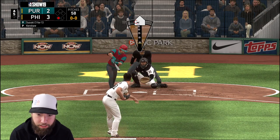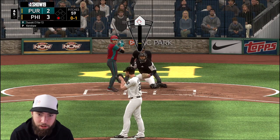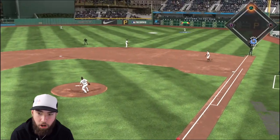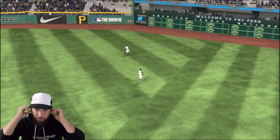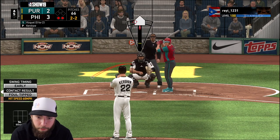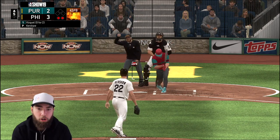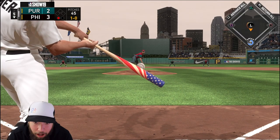He got a weak chop infield single last time up — tends to get those type of hits, very frustrating especially when you're getting 108 barrels with Wagner but not seeing them fall. That's the second out — top of the order coming up, nobody on. The slider 2-2 — could have been a better spot — fouls another one. Let's go back to the fastball away. Good pitch right on the corner, another strikeout for Kershaw. We still have the lead, go to the bottom of the fifth.